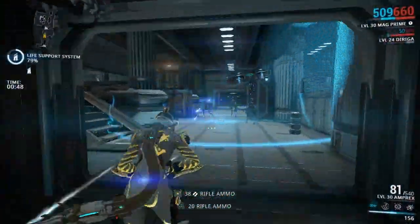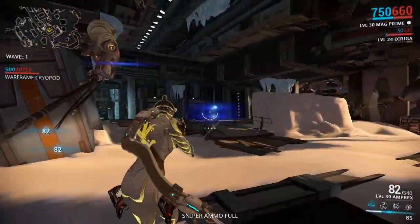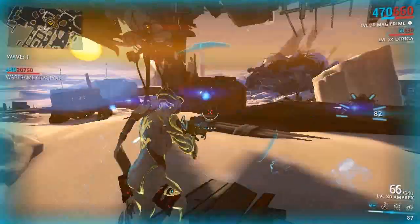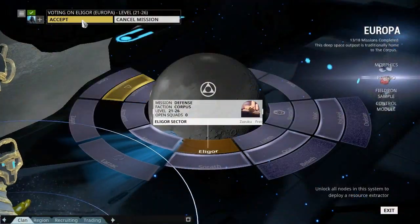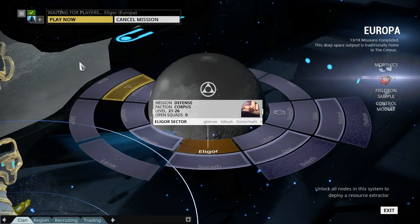If you do the Eligor Defense Mission, you will get around 10 to 20 Elite Crewmen in the first 5 waves. So if you want to farm the Elite Crewmen, I would definitely recommend the Eligor Defense Mission on Europa.